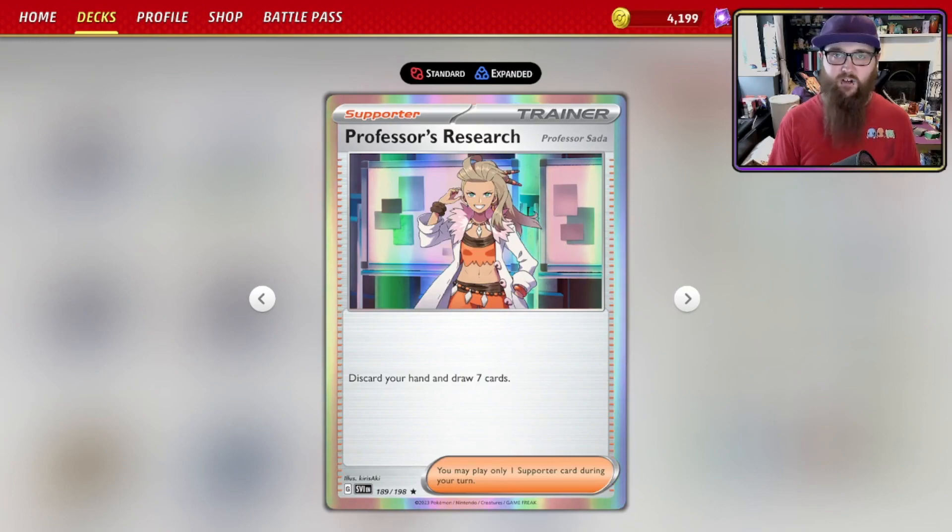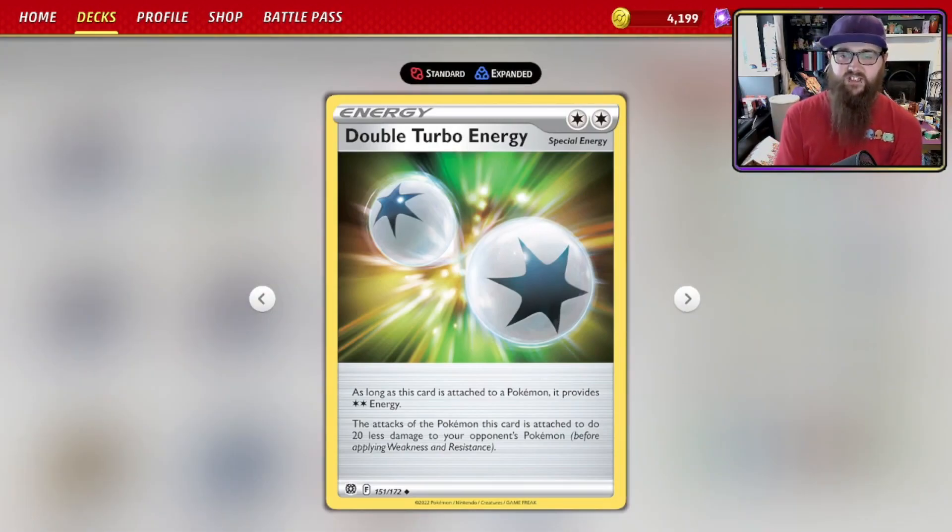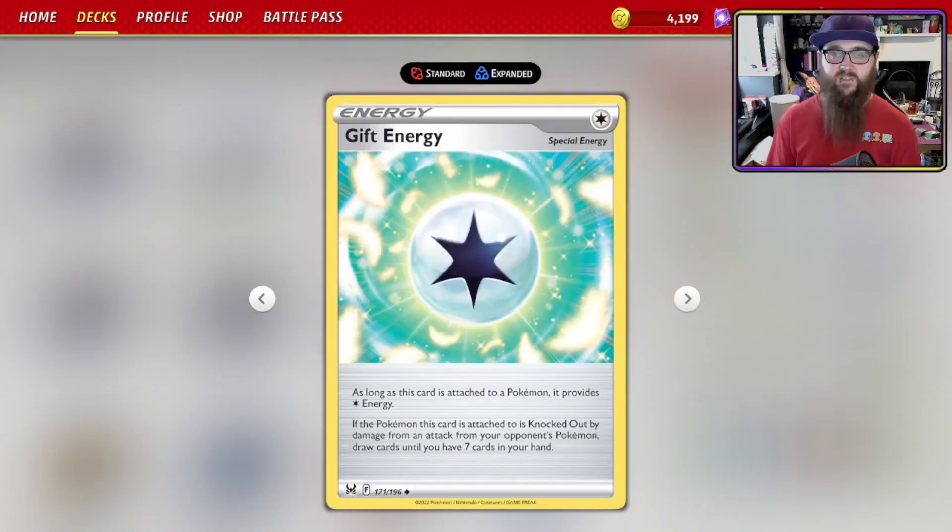For energy, we've covered Single Strike Energy. We also run Double Turbo Energy — provides two Colorless energy, but attacks do 20 less damage. It's a cheap way to power up Lugia if you need it to attack, but bear in mind it brings Tempest Dive down to 200, and there are plenty of Pokémon V with 210 or 220 HP. Gift Energy: provides Colorless energy, and if the Pokémon it's attached to is knocked out by your opponent's attack, you draw cards until you have seven in hand — effectively a Professor's Research with no hand.